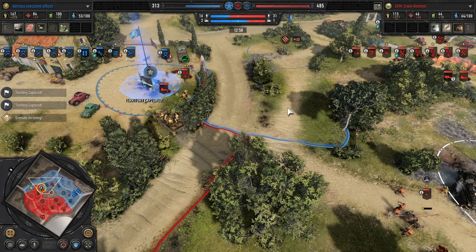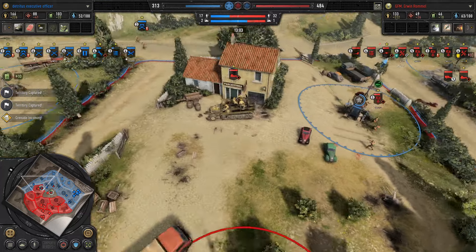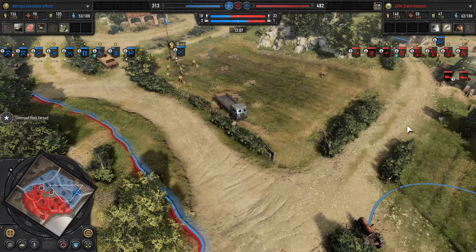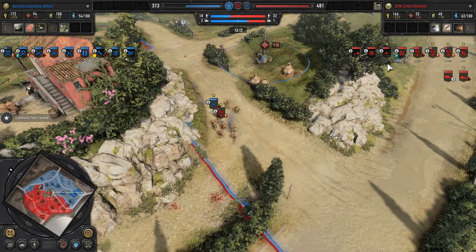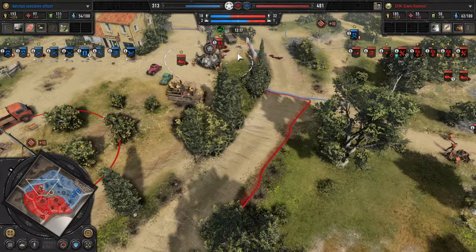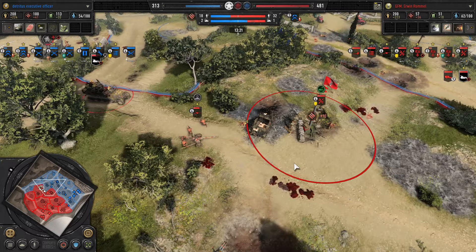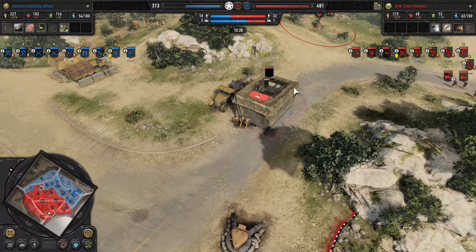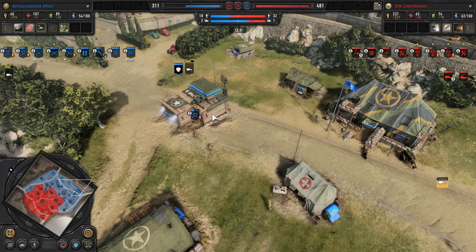Movement near the victory point comes with the flak halftrack running ahead. Scouts are withdrawing. In the south the Panzer hits a Rifle Squad straight on. A victory point has fallen into enemy control — Erwin getting a lot of value out of that flak halftrack.